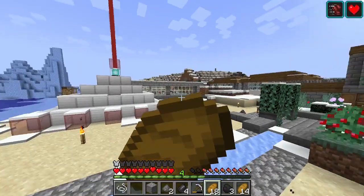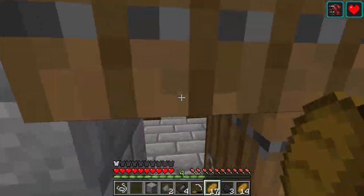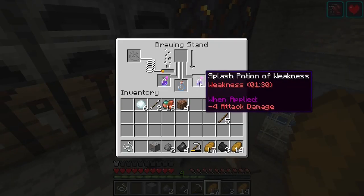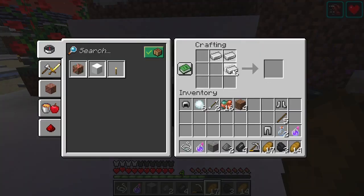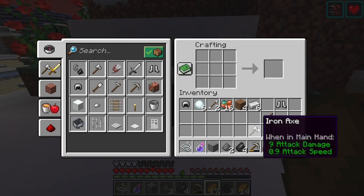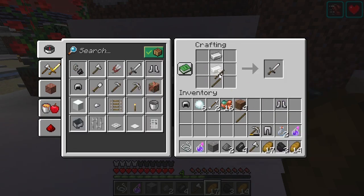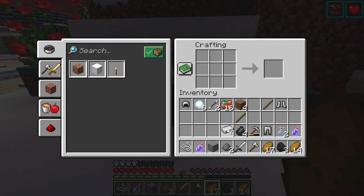We'll need iron too. I'm just gonna get the basic essentials for the different things we need. We're also going to need potions of slow falling — I think that might be a good idea — and we'll make an axe too because we need to get a little bit of wood for the beds, and of course a sword.